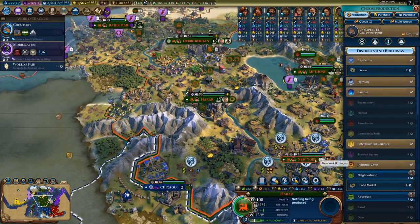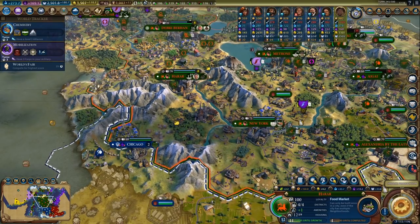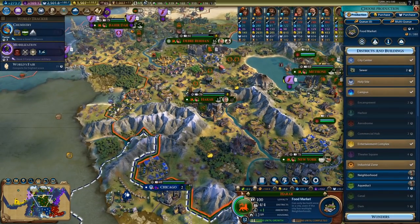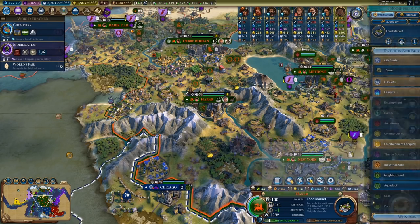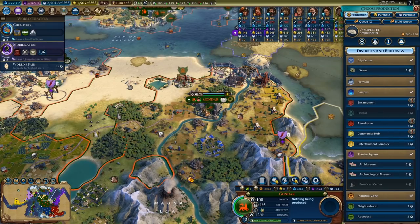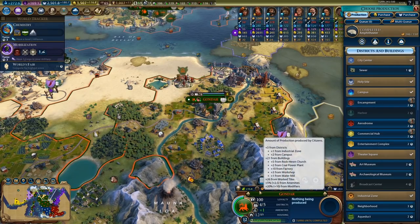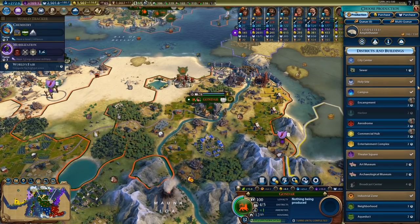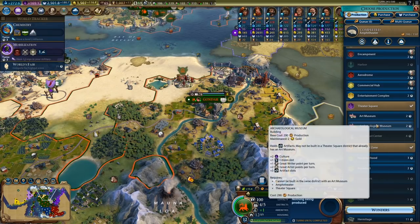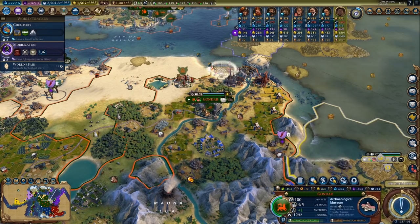He will probably get wiped out, but I don't want to be the one to wipe him out. How's this city doing? It could use some more growth but it doesn't have that much food to begin with. This city is at 12 population — I need to get to 13, so let's switch it to food.